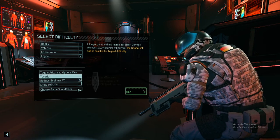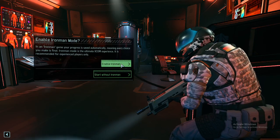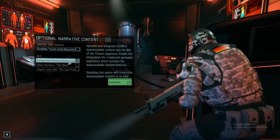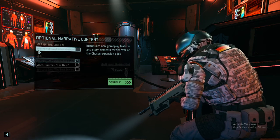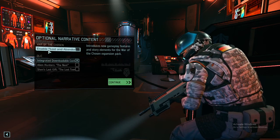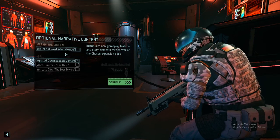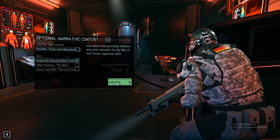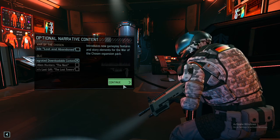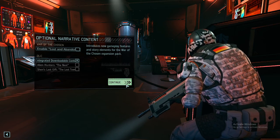We are definitely not going through the standard voiceover. We're enabling Iron Man. We're going with the normal downloadable content but not the Lost and Abandoned mission, which means we're simply starting with a faction instead of the normal first introduction mission for War of the Chosen. This gives a faster start - nothing in the game changes. We're still going to fight the Chosen and all of the enemies over time.